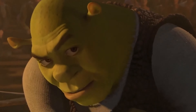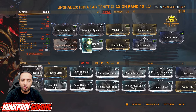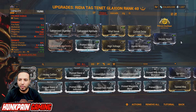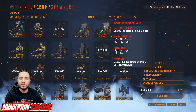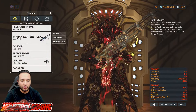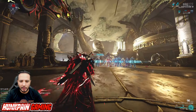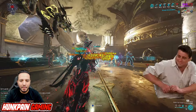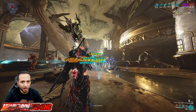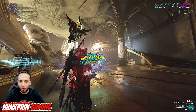The next build will be about Corpus. This time the build will be running Toxin and Magnetic. Switch Bane of Corrupted to Primed Bane of Corpus — that's more advanced gameplay. High Voltage, Hunter Munitions, Sinister Reach, and Primary Deadhead. Also run Nourish since we don't have Viral — we have Toxin and Magnetic only, so when we reach their HP we can take them down easily. Melting them like butter. This weapon is really, really powerful because you can build it around a lot of Progenitor combinations.